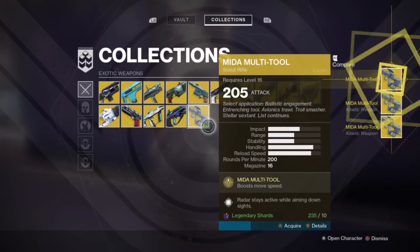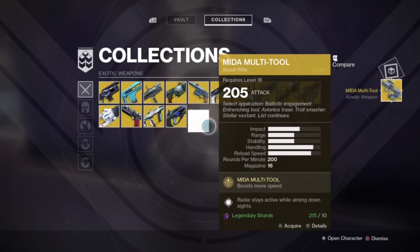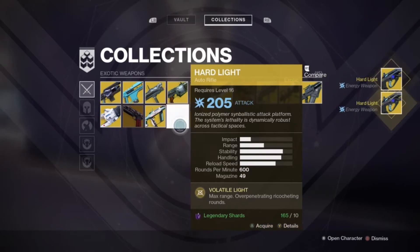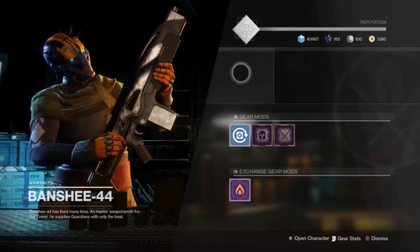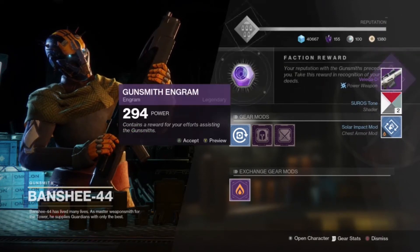If you saw my fast level-up video, I briefly talked about this and called it the gunsmith grind, but in that video I said to buy the Mida from Devrim K. At that time I was unaware that you can actually buy exotics from the vault, which costs the same amount of legendary shards. So just buy a bunch of exotics, dismantle them - you don't have to go anywhere, it's faster, you can stay in the tower. You'll receive three weapon parts and a refund of five legendary shards.